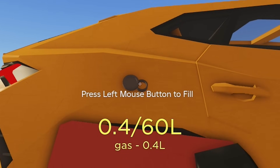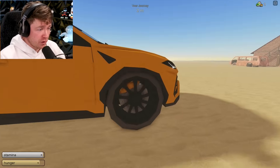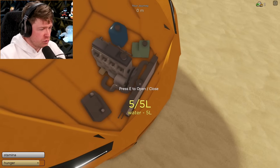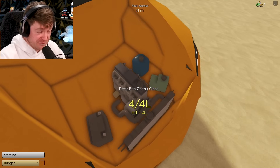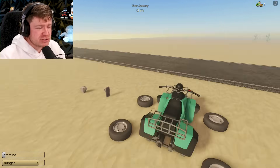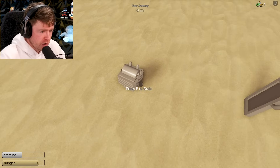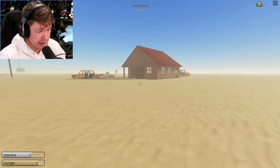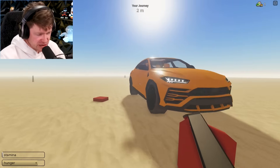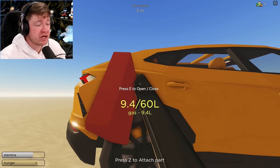Look how much gas this thing holds - 60 liters! We could go for years. The only bad thing I noticed: if you open the hood you can see it only holds about five liters of water and four liters of oil. That's not the greatest. For comparison, the small four-wheeler holds 15 liters of water and 15 liters of oil. I don't know how that holds so much more, but it does. Oh well, we got one more gas can to fill up the Lamborghini.